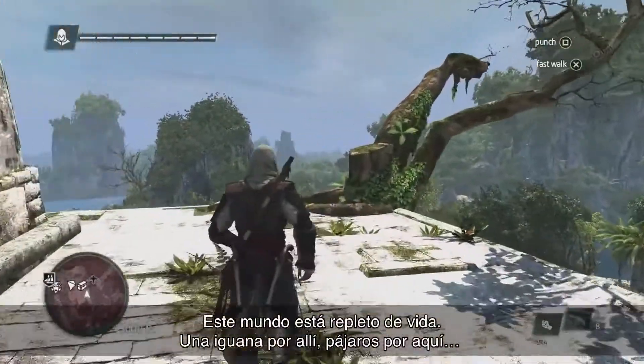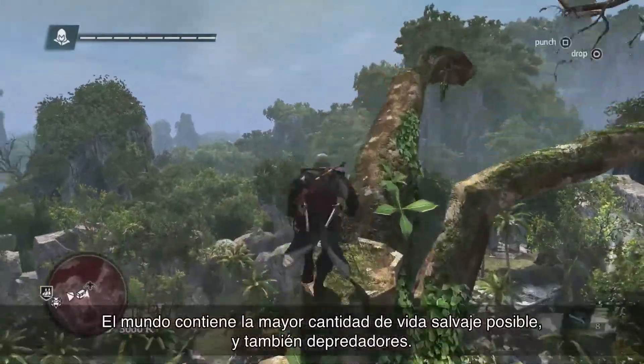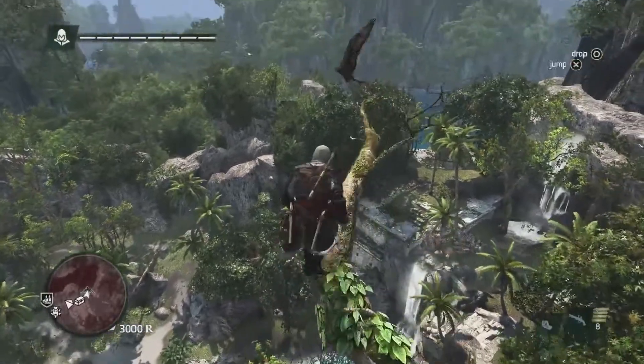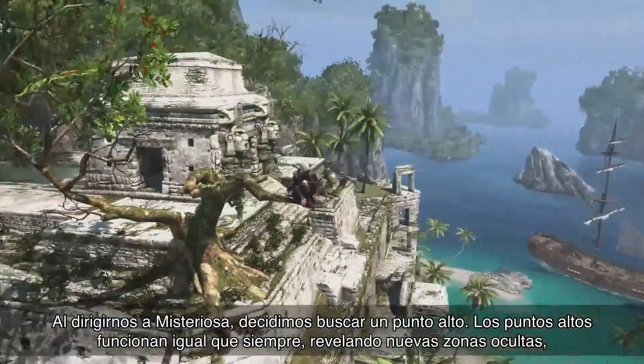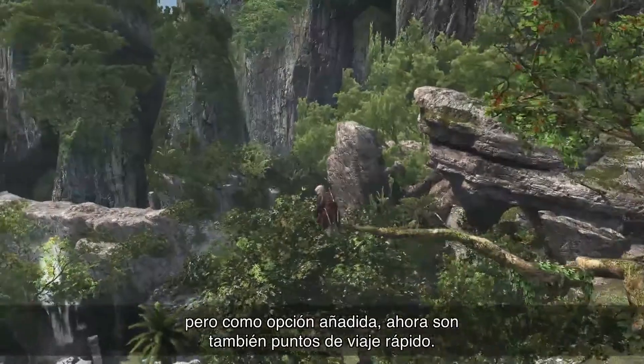You can see a lot of ambient life in this world — an iguana over there, some birds. The world is filled with tons of ambient life, but also predators. As we head off Mysteriosa, we're going to do a reach high point. Reach high points work as before, revealing the contents of the location, but as an added feature, they are now also fast travel points.